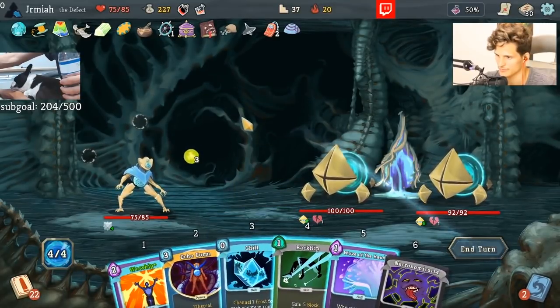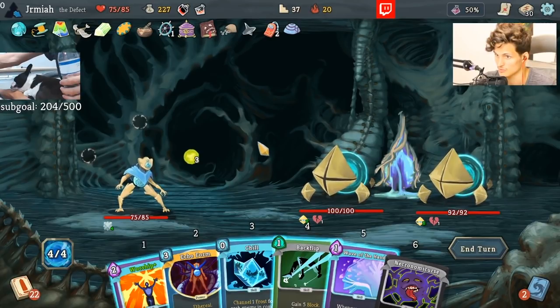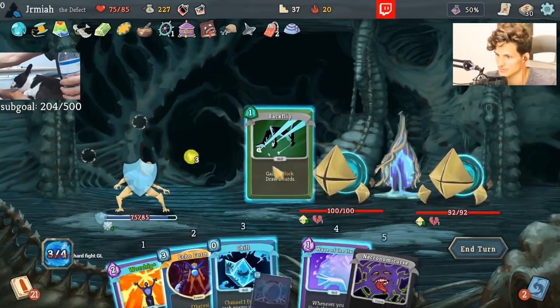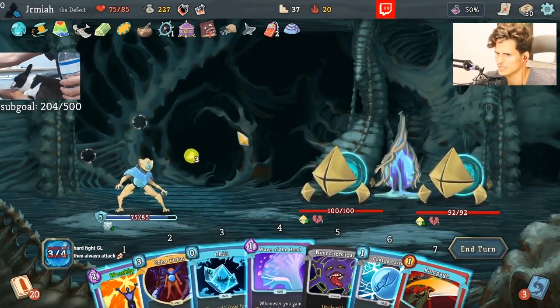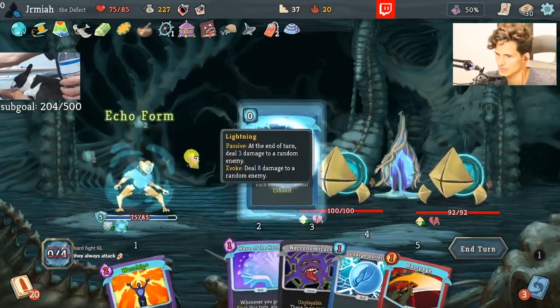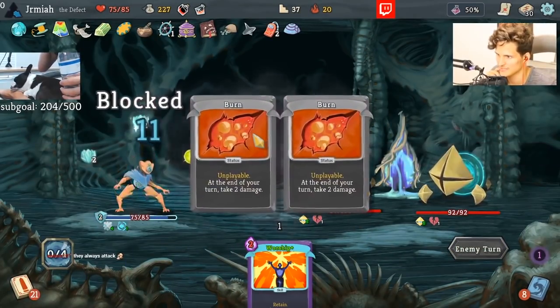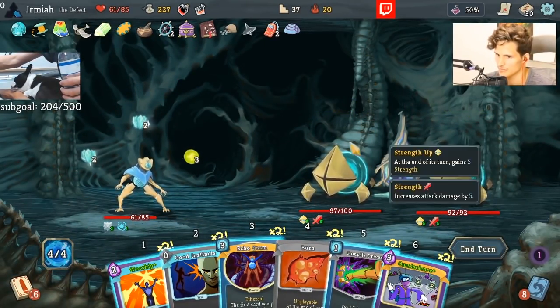Let's draw. Finding Omniscience is really good here — what goes really well with Omniscience right now? Sunder. I think we should look for Omniscience. Also Echo Form — so we can heal up, so yeah we can take damage here. We take some damage, but Backflip made me take more damage. However, we have Bandage Up so we should be fine. Oh my god, we have double Omniscience!